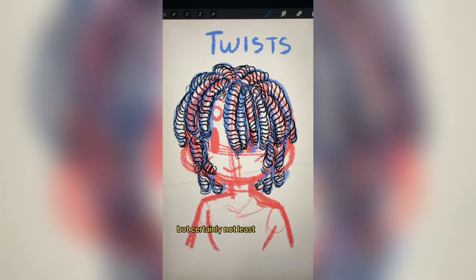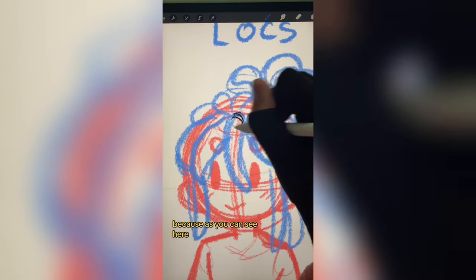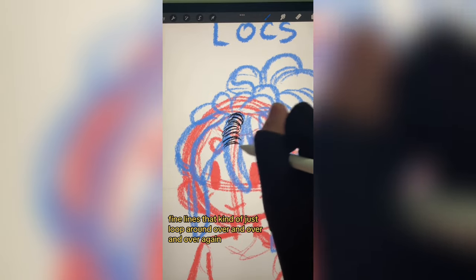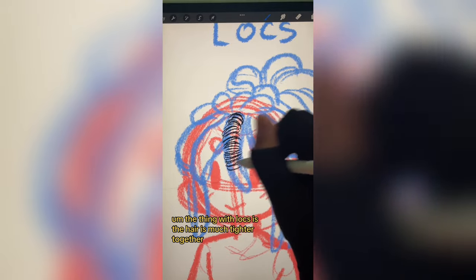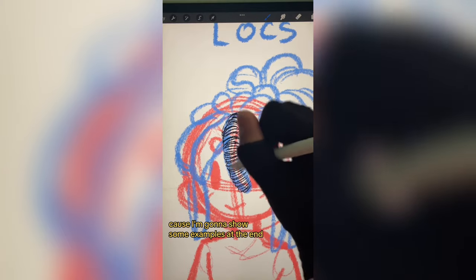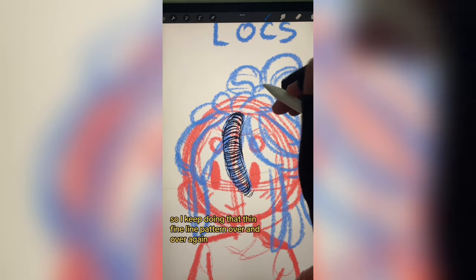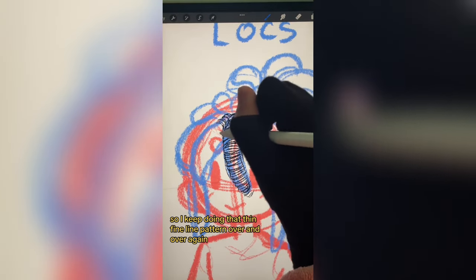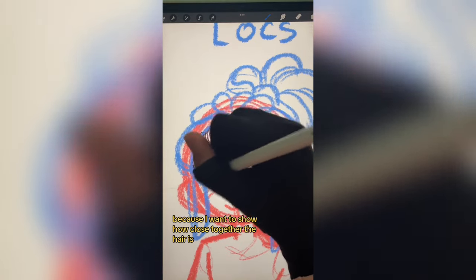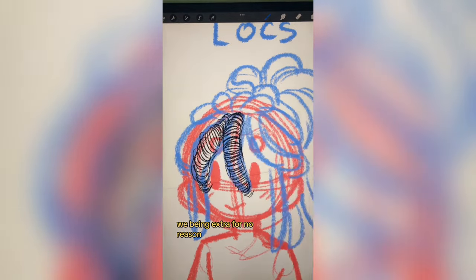Last but certainly not least, we have locks. I have a love-hate relationship with drawing locks because I'm just using thin fine lines to kind of just loop around over and over and over again. The thing with locks is the hair is much tighter together — you can actually see the texture. It's basically going to wrap around like a little ring. So I keep doing that thin fine line pattern over and over again. While it's the easiest for me to do, this one takes the longest because I want to show how close together the hair is and how textured it is.